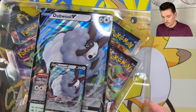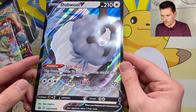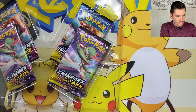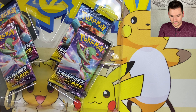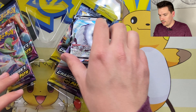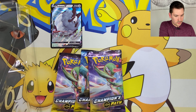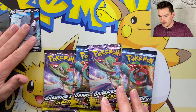Absolutely nothing — it's pretty insane. I think I did get a V MAX or something but that's about it. We all know what we're looking for here, we all want that Charizard. Alright guys, there's that oversized card, very cool — put that to the side. And then this promo card, I do have a couple of these in my collection. There it is — Double V — awesome card. Now we've got our four opportunities to pull the one and only shiny Charizard.